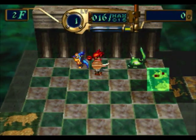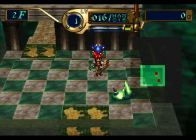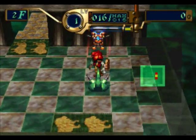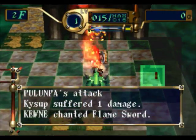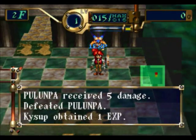Here we are on the second floor of the monster tower. From here on out, the game will be completely random in its floor design, as well as its item distribution and trap distribution.